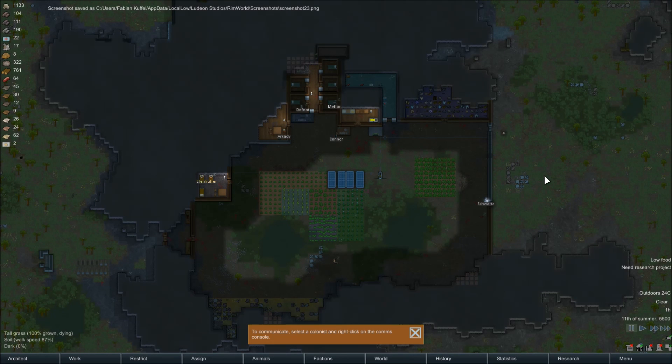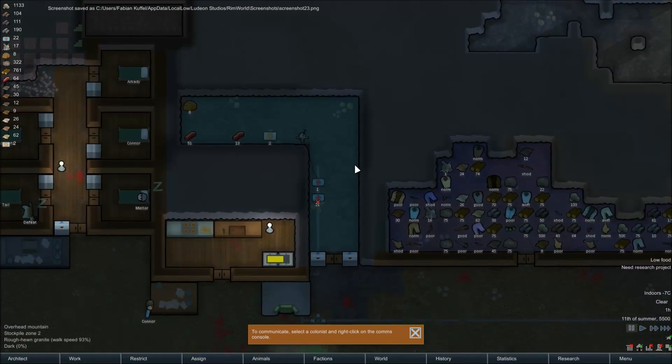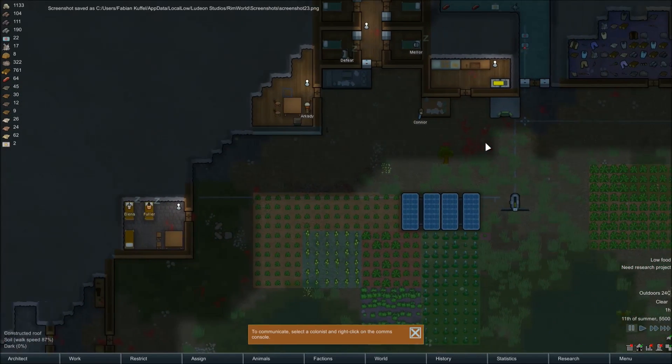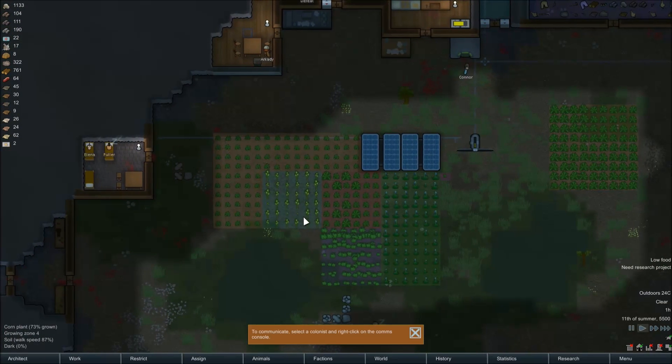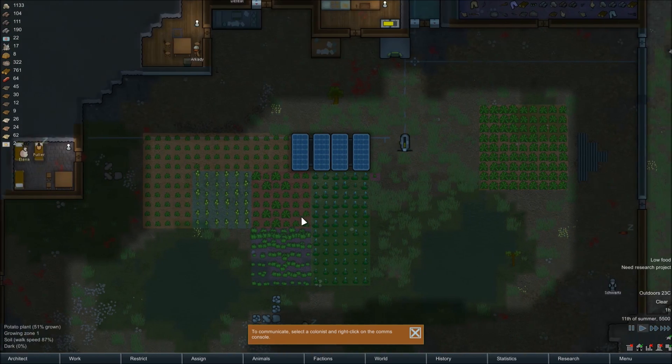Hello guys, welcome back to RimWorld Alpha 14. Last episode, I believe we built the comms panel — yes, that's what we did. In this episode, we're going to do some base renovations, AKA turning wood into stone.